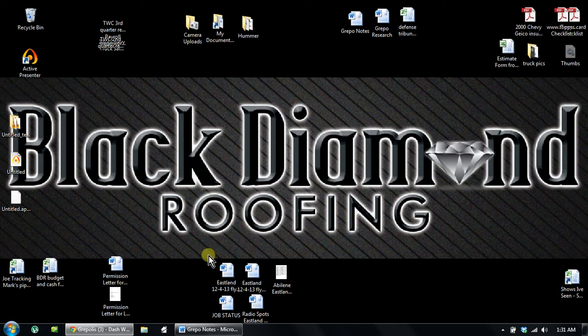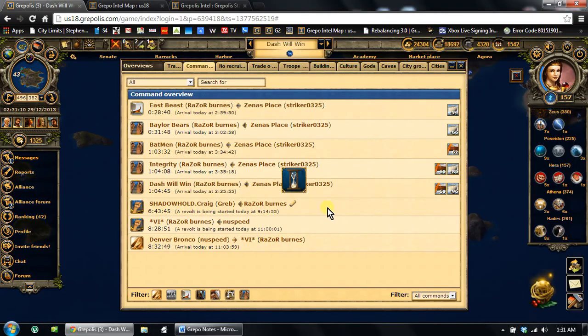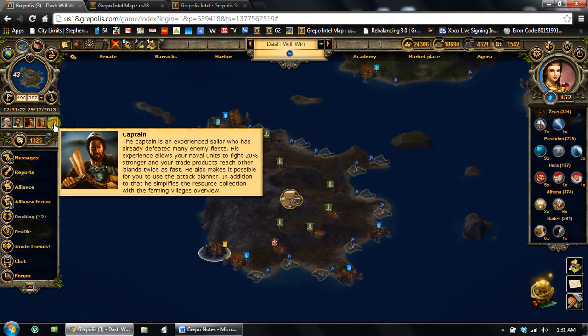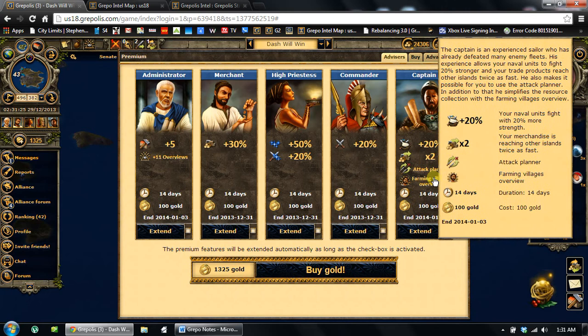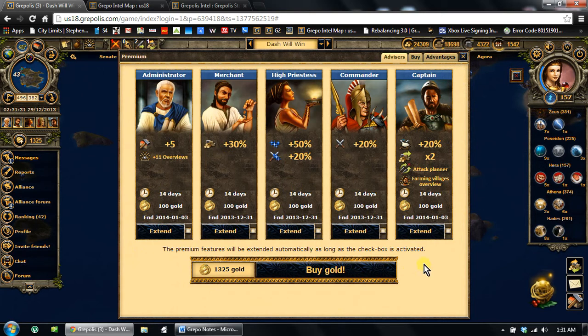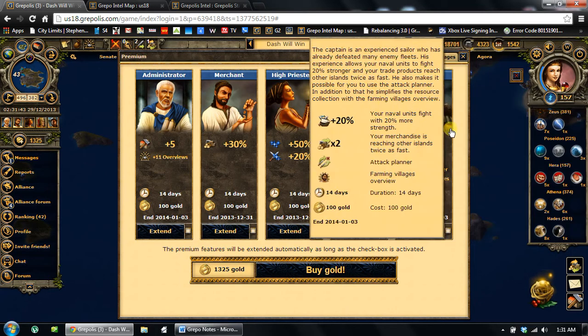I'm going to try to help you guys with the Attack Planner, because to me it is the best tool to have in Grepolis, and it was the hardest thing for me to learn. I'm usually pretty quick at learning some of this stuff, but it was not very user-friendly. To get it, you have to have the Captain enabled. A lot of us that spend a little bit of money use the Captain and the Administrator — they really help with making the game more efficient with your time, getting a lot more done for less time in front of the computer.